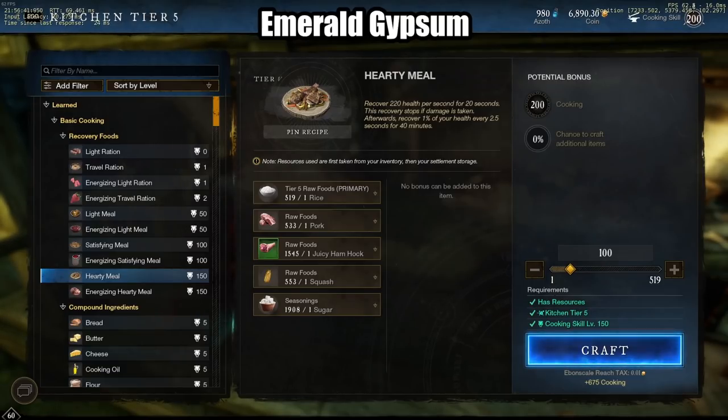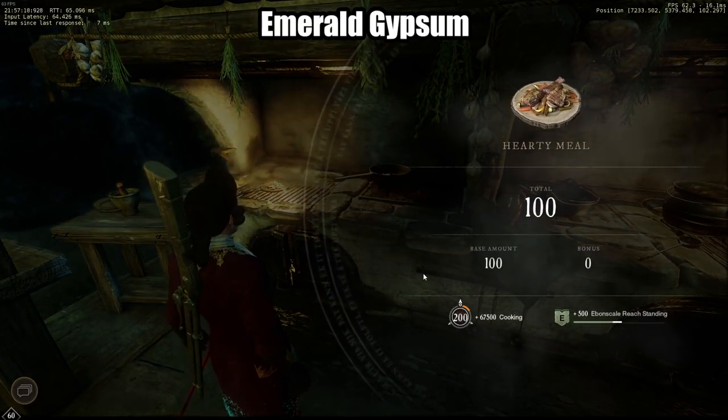The next one is emerald gypsum. All you need to do is go out and gather — really easy to do. If you want to get it as fast as possible through gathering, just gather iron wood. The other fastest method I recommend right now is just do cooking. All you need to do is make 100 hearty meals, and that will give you one full tick of cooking aptitude, which gives you your one daily emerald gypsum — all you need for a gypsum orb. Let me go ahead and craft 100 hearty meals to show you, since I haven't done this yet today.